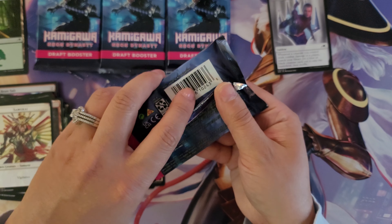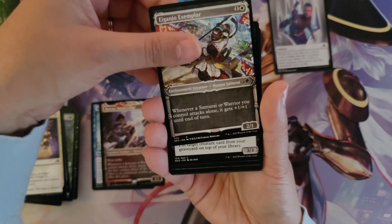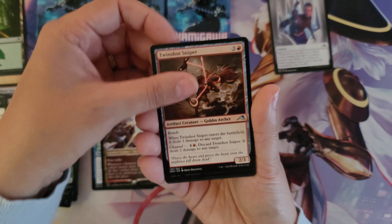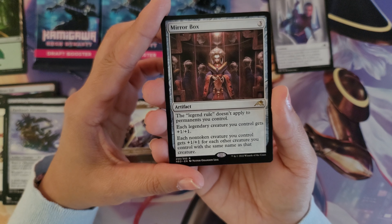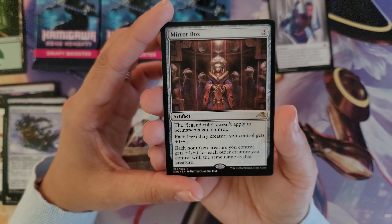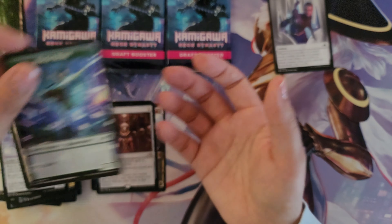Moving on to pack number 3, almost to our halfway point for our pre-weekend special: The Ecologist Terrarium, Crackling Emergence, Return to Action, Harmonious Emergence, Moonfolk Puzzle Maker, Light the Way, a Gonjo Exemplar in the Full Art, Kami of Restless Shadows, Imperial Subduer, Bosaju Reaches Skyward, Twin Shot Sniper, Silver Fur Master, Patchwork Automation. The rare is the Mirror Box — a 3-mana artifact. The legend rule does not apply to permanents you control. Each legendary creature you control gets +1/+1. Each non-token creature you control gets +1/+1 for each other creature you control with the same name. Pretty cool. Scour Barron for the dual land, and a Human Monk token.